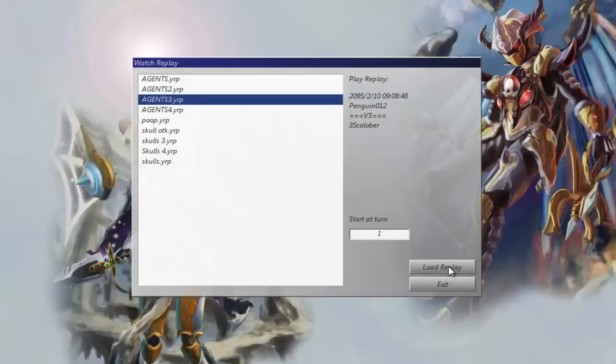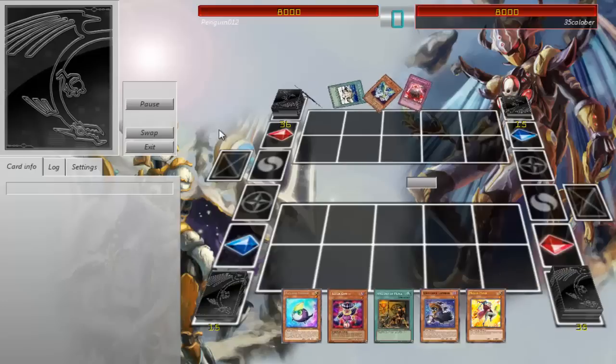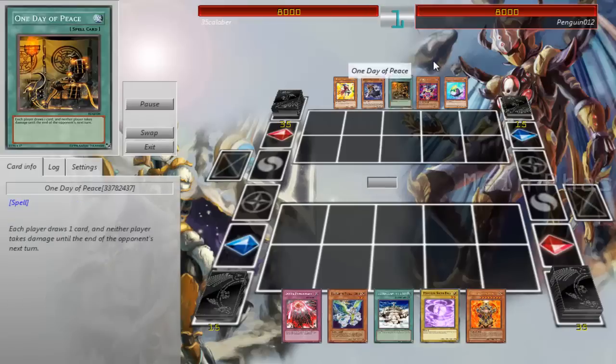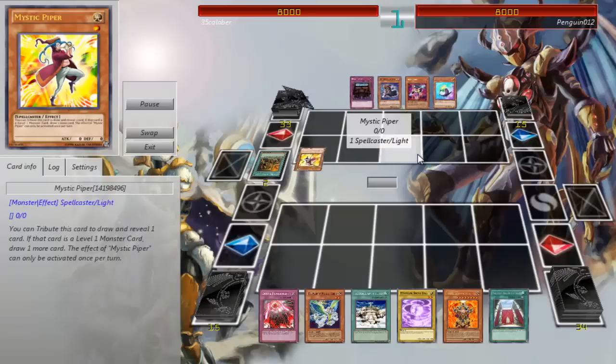Up next we have another Agents duel. We played a Utopia, Utopia Roots, Utopia Dragon deck — so it's like level 1s and stuff. He draws into Decree, Mystic Piper, Mystic Piper — draw a card.